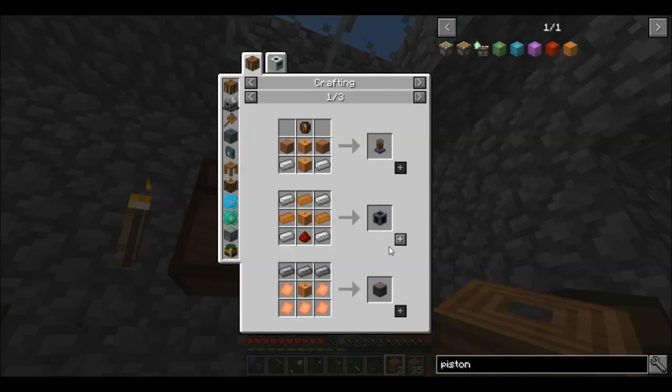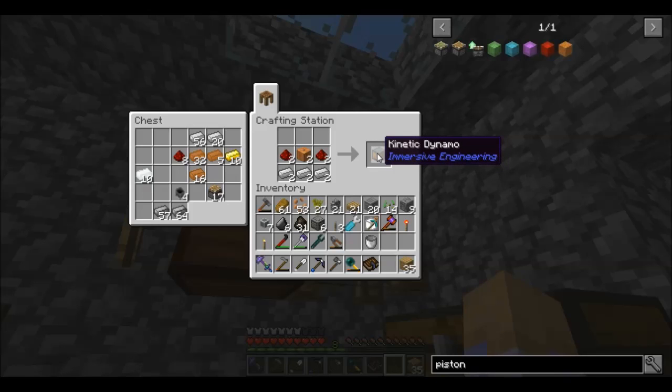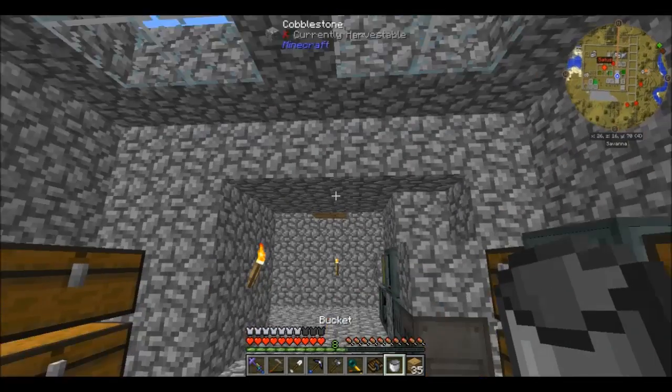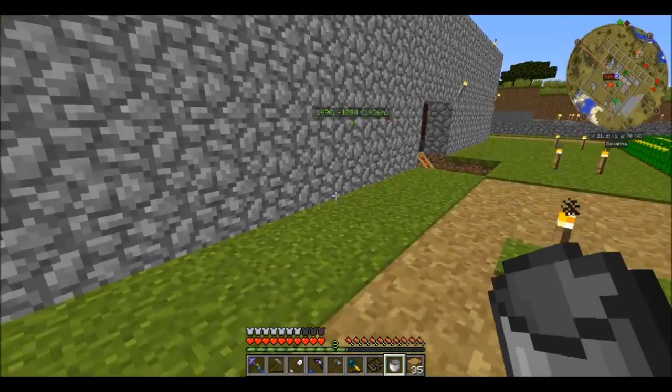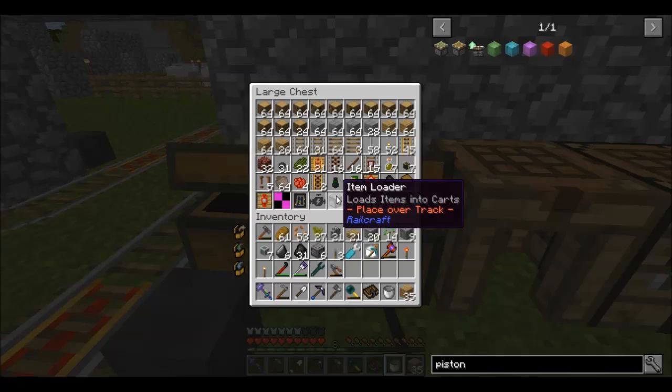Next we need kinetic dynamos — those should be in this list and are fairly easy to find. We're going to need two of those. Next thing we need is some treated wood planks — we're going to need 26 of those. Let's just take all of this because we're going to need these. You have to round up to the nearest eight, and we probably have some over here.